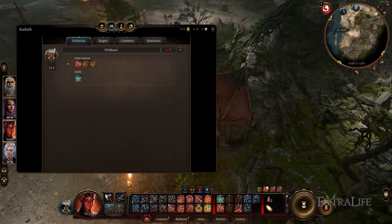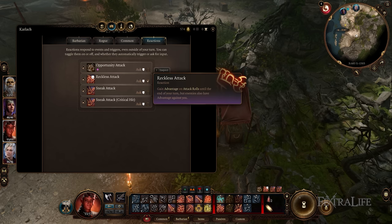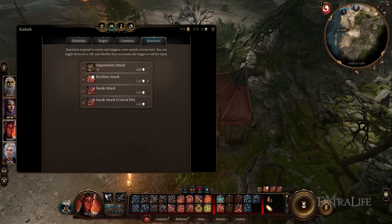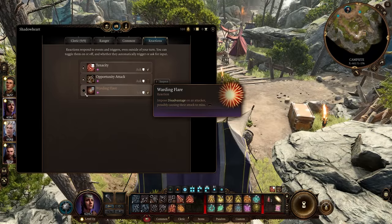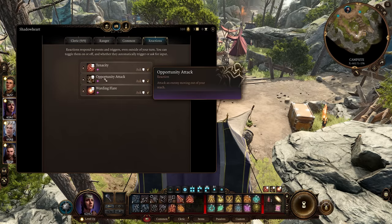There are many possible scenarios based on your equipment, features, class, and feats, all of which factor into your reactions. I suggest starting with everything set to on and ask, then fine-tuning as you play the game.